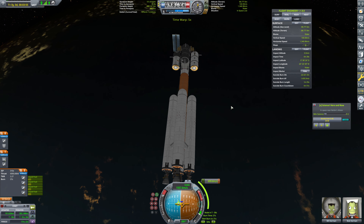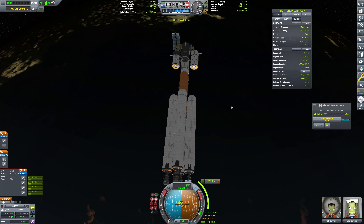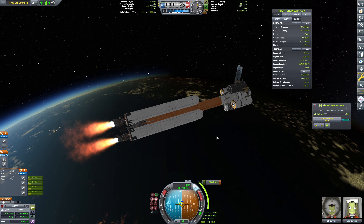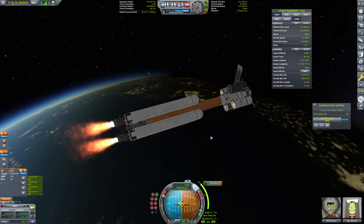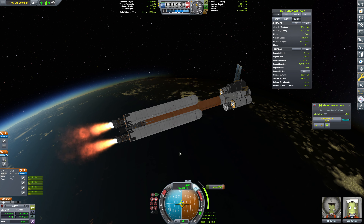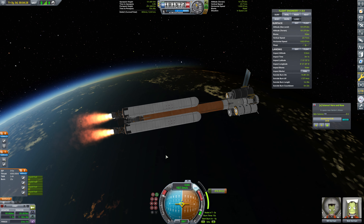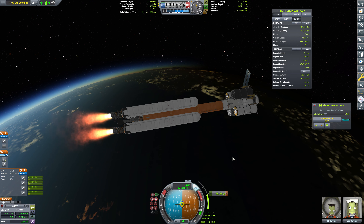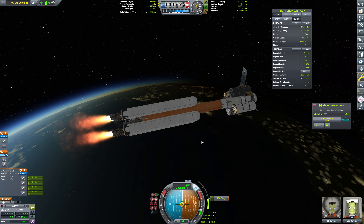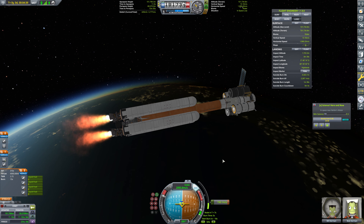Commencing the circularization burn in about 20 seconds — and mark. Off we go. Beautiful. We've got enough Delta-V in here to actually start some of our moon transfer burn, which is great. We can see we've got almost 5,000 Delta-V in here — not bad at all. So 5,000 Delta-V in orbit, that's pretty solid. The nuclear engine is going to have some long burns on it, no doubt about that.